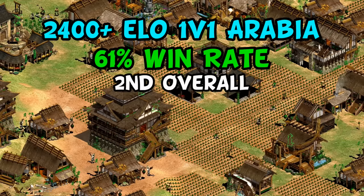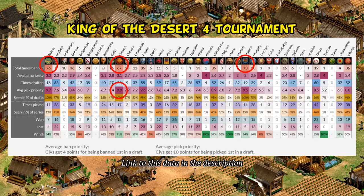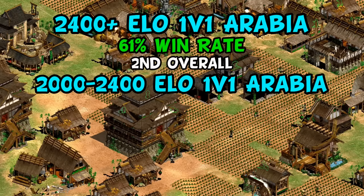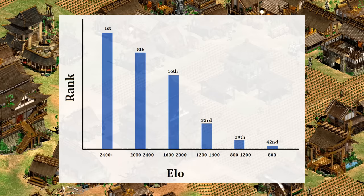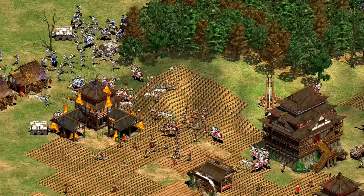Looking only at 2400-plus rated 1v1 Arabia games over the last year, Chinese have about a 61% win rate and are second overall behind only the Poles. Likewise, to take the King of the Desert 4 tournament as one recent example, Chinese were the third most banned civilization and the highest pick priority when available. Yet watch what happens when we shift the ELO: moving down to 2000–2400 rated games — still the top one percent of rated players — Chinese drop to eighth overall with a 54% win rate. Moving down again to 1600–2000, they drop to 16th overall with about a 50% win rate, showing a straight monotonic decline with each lower ELO interval, until we reach sub-800 ELO players where Chinese rank dead last with just over a 44% win rate.